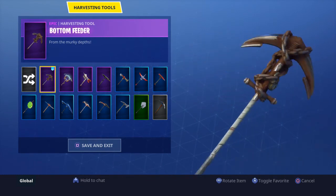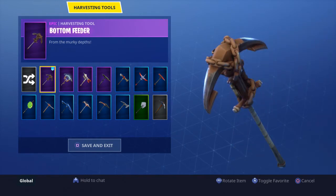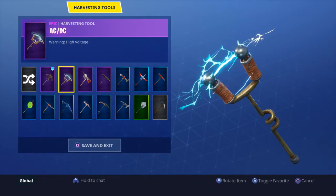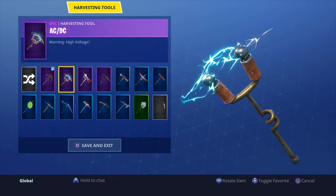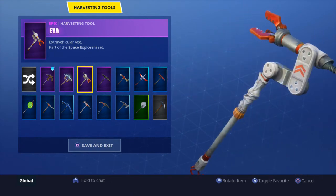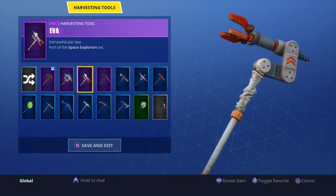Moving on to the axes. The Bottom Feeder — I like it but I'm probably going to sell it before the end of my month because it's just big in my eyes. The AC/DC was a pretty high level on the season two battle pass — like level 89 or so. I got the Black Knight only a little bit after that. Eva — not a fan, it's really stupid. I don't see a point in it, though it does move, which is one reason a lot of people use it.